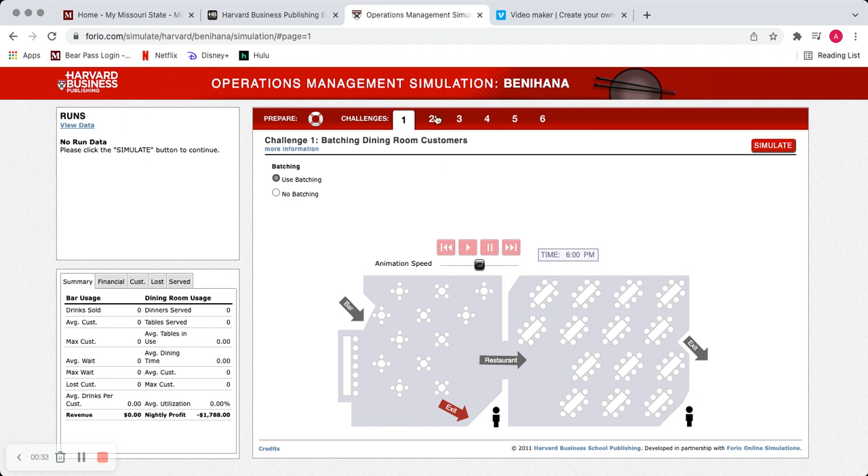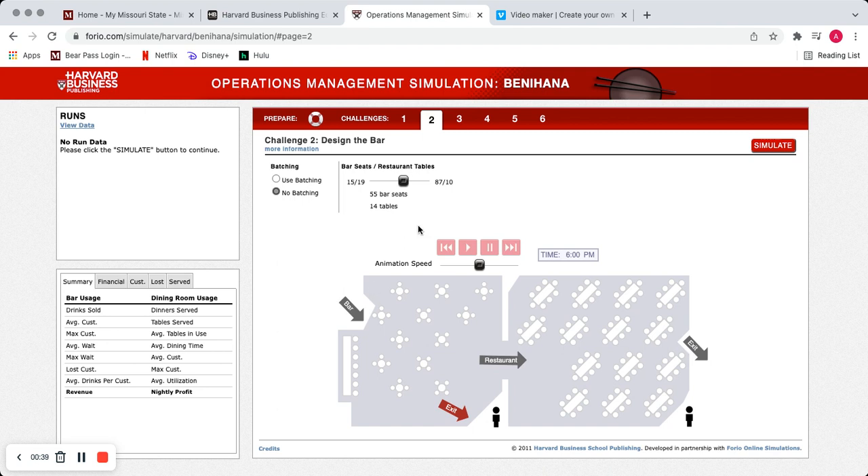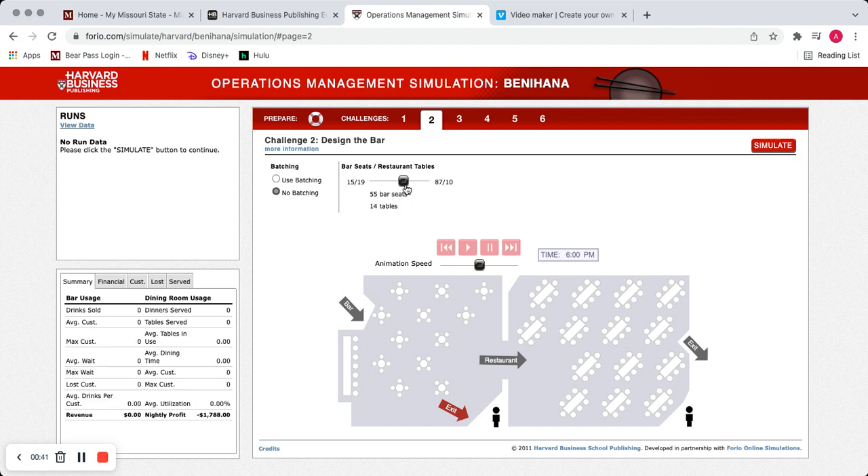That gets a lot of people in and out a lot more quickly. For the second one — the loads — I played around with this a lot. I originally thought 71 bar seats and 12 tables was my best bet, but it actually ended up being 63 bar seats and 13 tables. That extra table really boosted my sales and the number of people coming in, and I used batching for that as well.